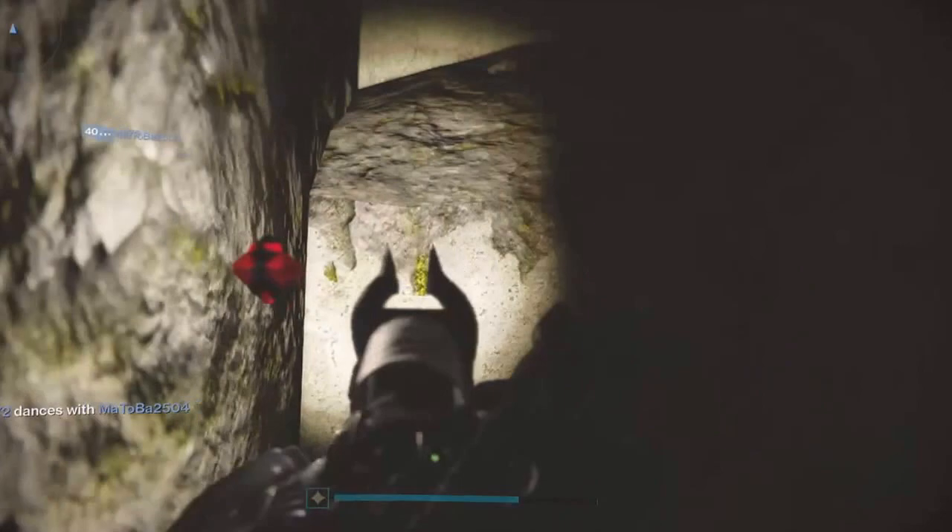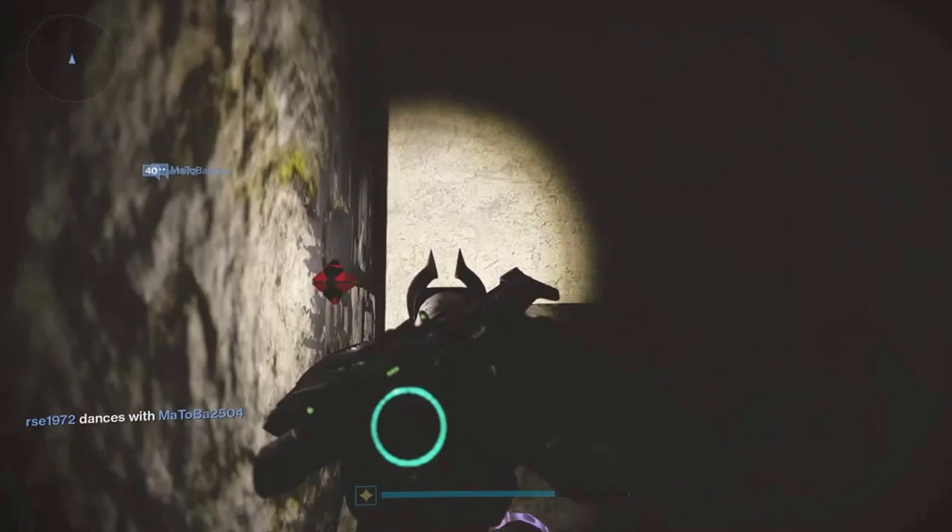This is where you get out. So you have to like run and then jump like that. My character doesn't want to jump, does he?